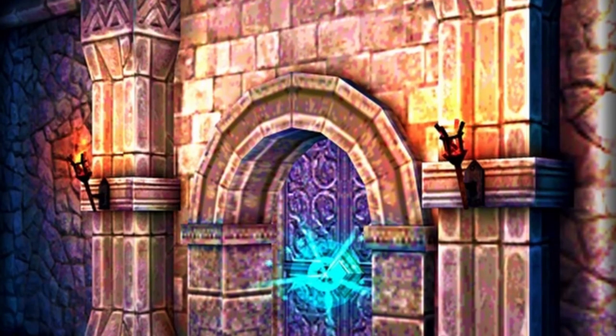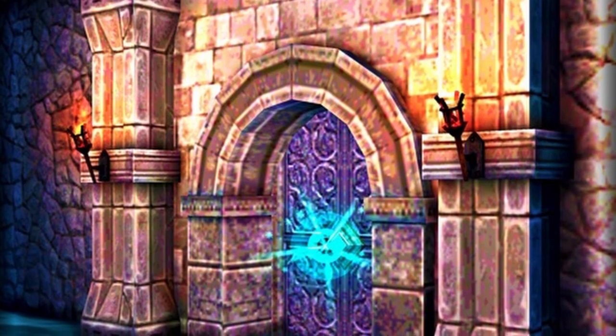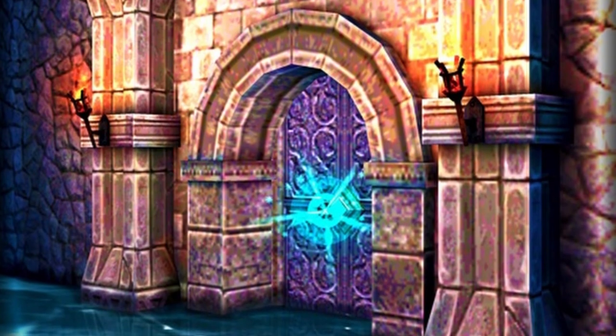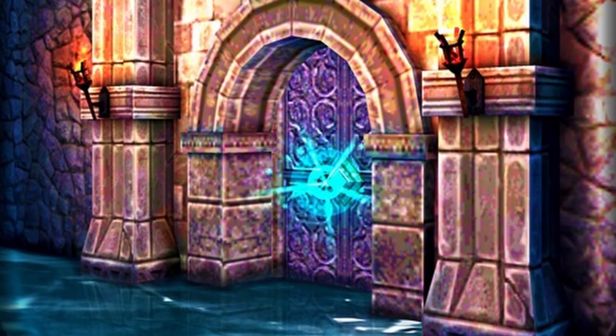For door puzzle number one, your players come upon a door and see that it has multiple knobs. You can have more or fewer knobs in your own game, but for this example I'm going to have five. Of those five knobs, one is covered in soot, another has a static charge players can clearly detect if they get close, one is covered in frost, one is in the shape of a skeleton head, and the fifth doorknob looks very old and decayed.